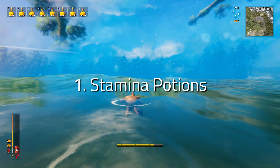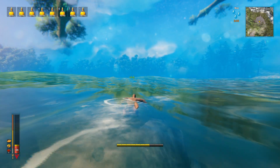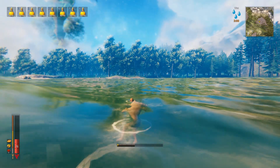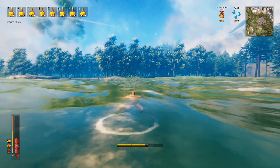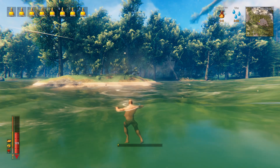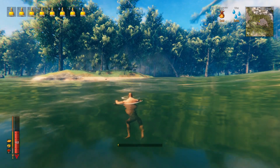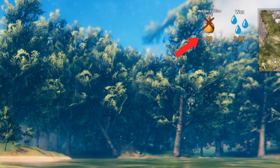For this, all you need is a lot of stamina potions. How many potions you need depends on how far you want to travel. When you're swimming, stamina is drained as long as you're actually moving. So swim as far as you can, and just before your stamina runs out, use a stamina potion. Then swim until your stamina bar is about to run out again, then stop. The key thing is you do not want to run out of stamina, because that will cause your health to start draining. Wait until you have just a tiny bit of stamina left, then wait for your potion cooldown to be over.